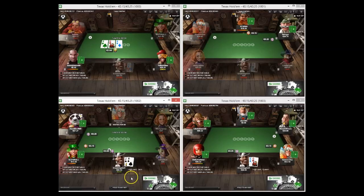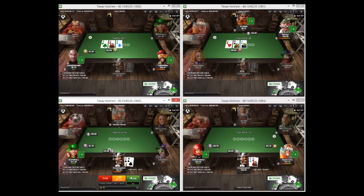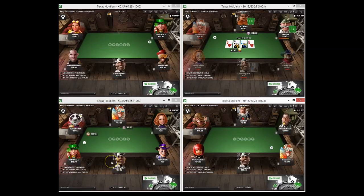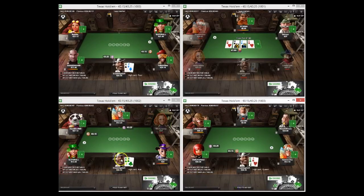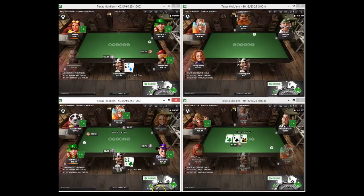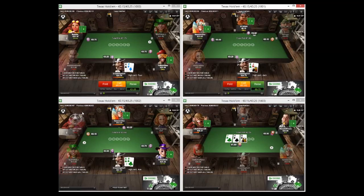Couple of hands haven't gone our way but these things do happen. Jack-8 suited versus this stack size is going to be a fold. Jack-10 suited I would have defended, jack-9 suited is pretty close, but jack-8 suited is a fold. And I know a lot of people who play these soft sites and can get really mad with that pocket kings hand. Just think there is so much money on here to take - if you just take your time and don't let it faze you, things will come good.